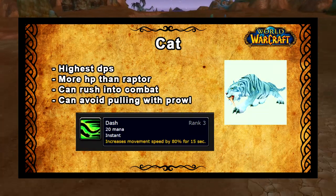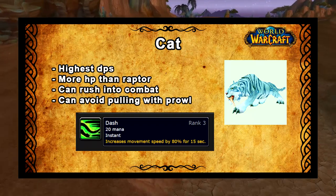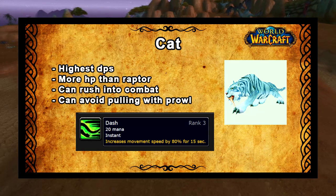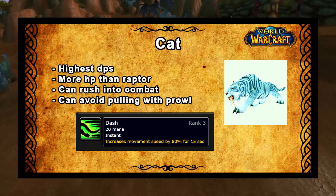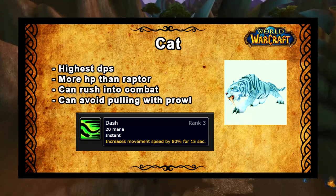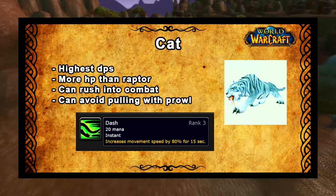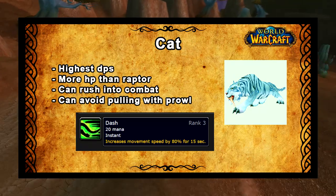If you're not going to be the hunter buffing the melee group, the next best option is to go for a cat. You might be thinking more about the raptor since they both share the 10% damage buff, but primarily cats have more HP. They also have Dash which gets them into combat faster, very useful if you need the pet to rush down a boss add. They also have Prowl, which is useful for running through dungeons as it prevents your pet from pulling extra mobs when skipping mob packs, particularly on a Dire Maul tribute run. Furthermore, the cat is just the highest DPS option until Zul'Gurub comes out.